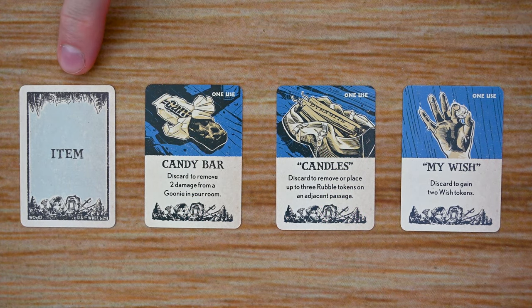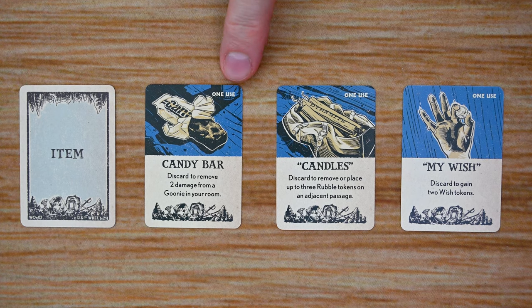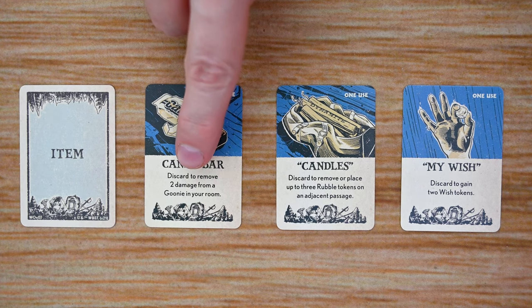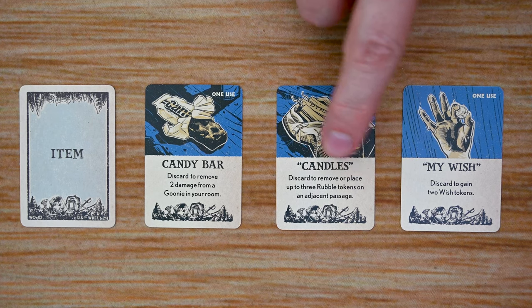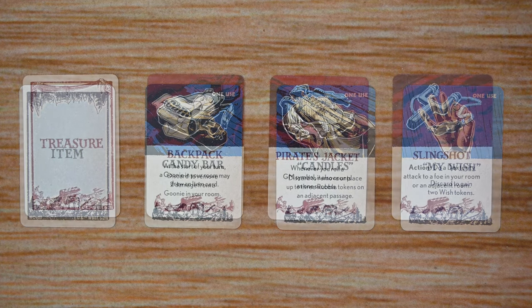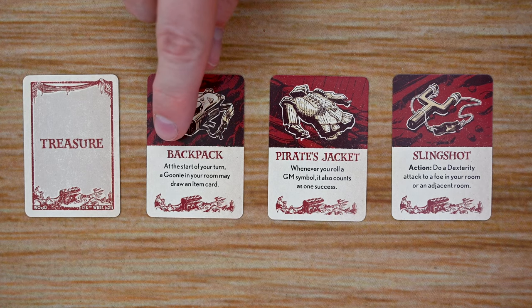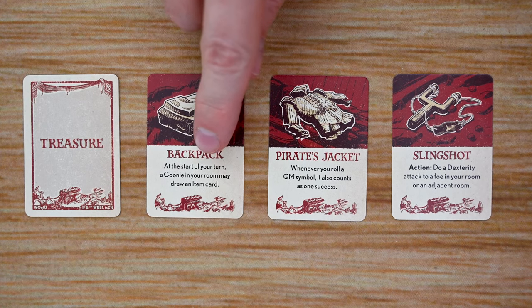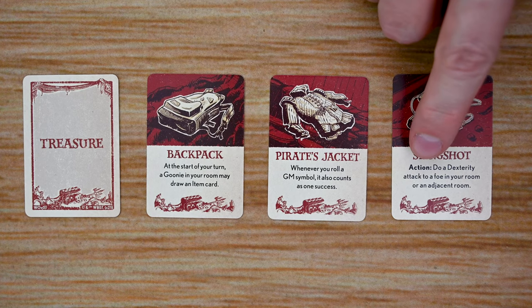There are several sets of cards included in the game. Item cards can be gained by Goonie players at certain points throughout the game. Each is a single-use item listing its name and ability, with effects ranging from healing, gaining wish tokens, destroying rubble, and more. Goonie players also have access to treasure cards, which give powerful new abilities. Each treasure card lists the card name and its effect, with some giving passive abilities and others requiring spending an action to use.